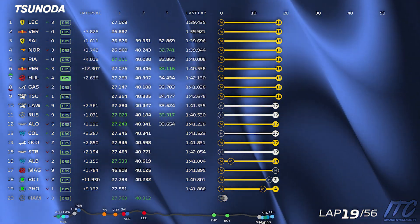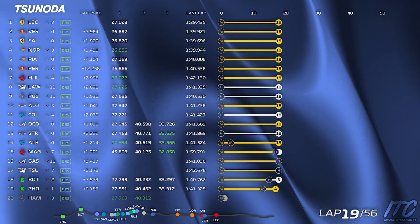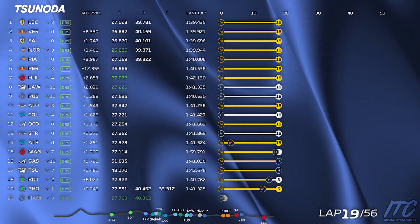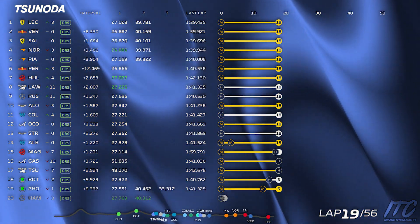Straight 7. Let's bring this tire in — nice and steady. Level 1, high speed, and turn 17. Yuki, offset 1, and let's push on the outlap — push on the outlap.